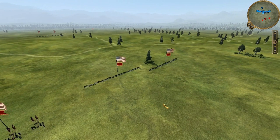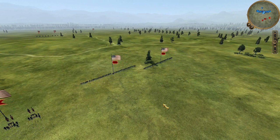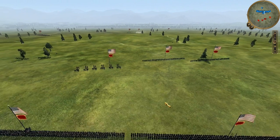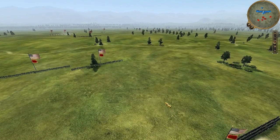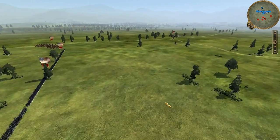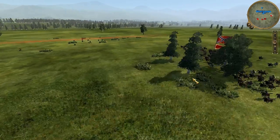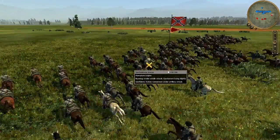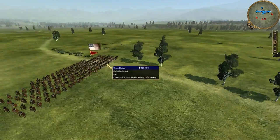We first tried to fight the battle on the Chancellorsville map, but there are so many trees and stuff in the way that one of us crashed — it probably was me, I don't know — it just didn't work. His cavalry is trying to attack over here, but likely my artillery found it. I have the Buford's Cav over here.